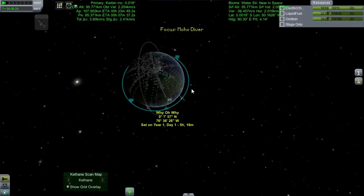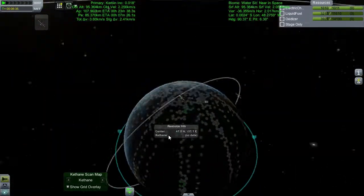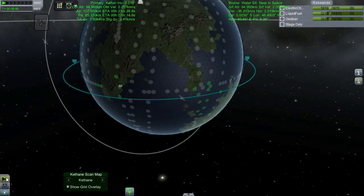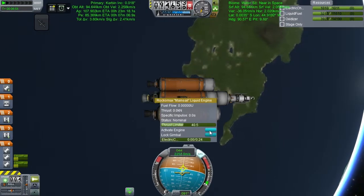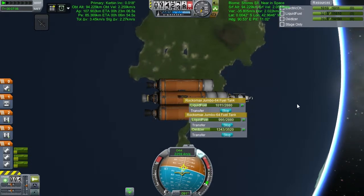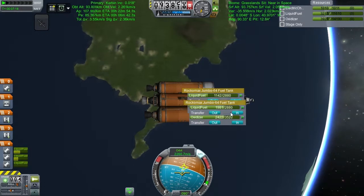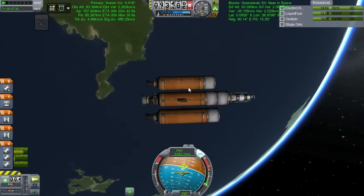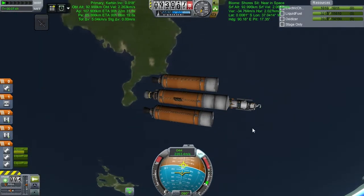The Oberth effect basically means the lower your orbit, the more efficient your burn - you want to be just grazing the atmosphere without plowing into it. We're almost set up on a nice equatorial orbit. It's not perfectly circular, but given everything that went wrong I can live with that. Now spending time pumping fuel into the center tank before ditching the outer stage.